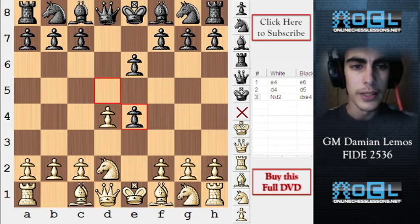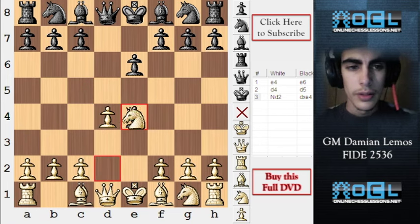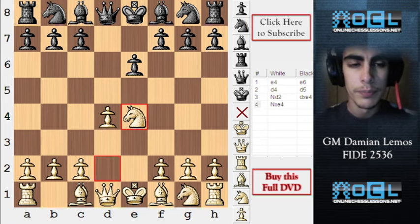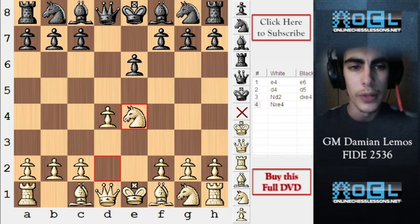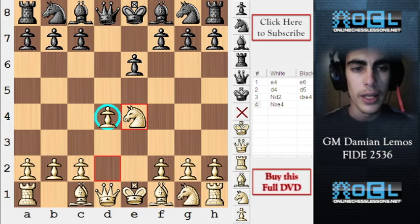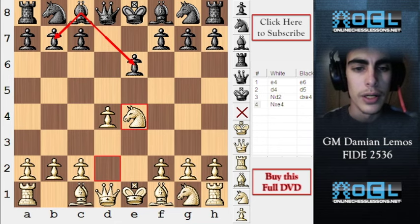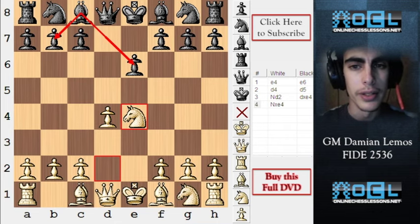It's a nice way of defending our center. Here black decides to take on e4, which is the Rubinstein variation. Knight takes e4, and as you can see we already have a stronger center as white. Also in the French and in so many openings as black, the bishop on c8 happens to be a bad bishop, and black is going to have some trouble developing this bishop.